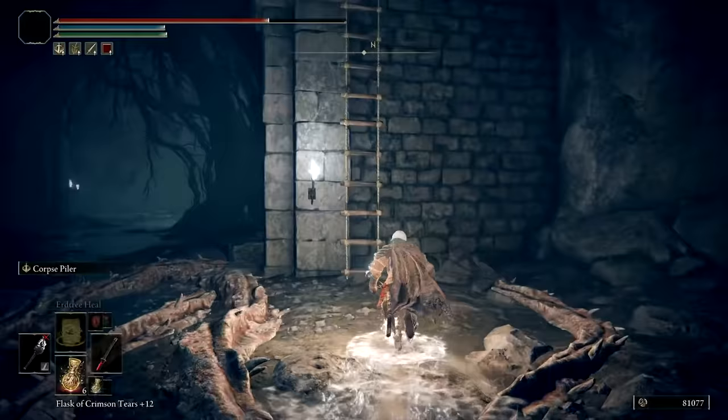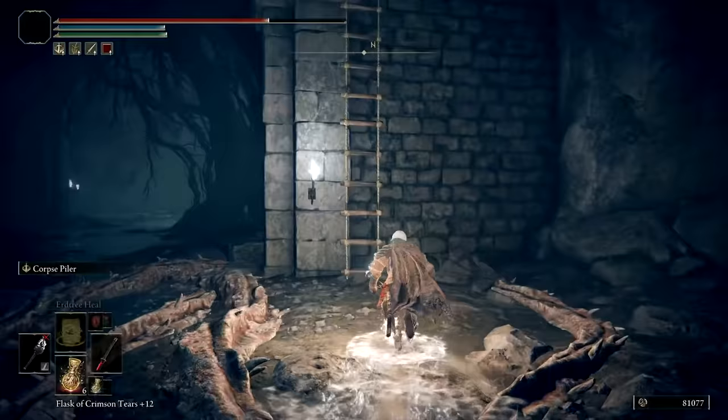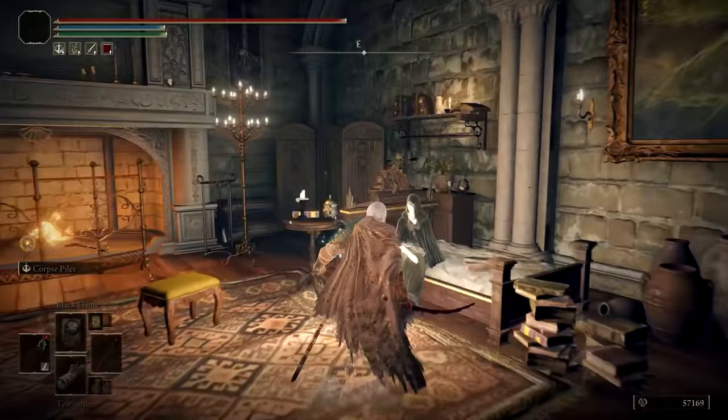Turn about and find the very tall ladder to climb out of the pit. Afterwards, return to Roger at Roundtable Hold and ask him about the corpse under Stormvale Castle. If you want, you can also ask Roger about Dee, Hunter of the Dead, and vice versa.